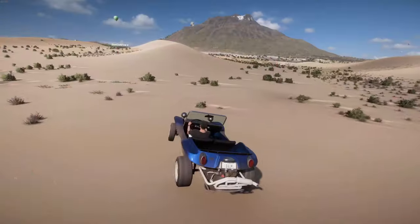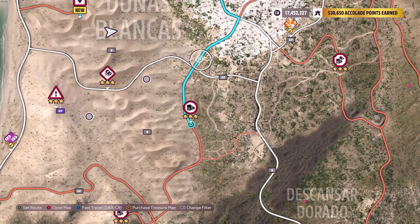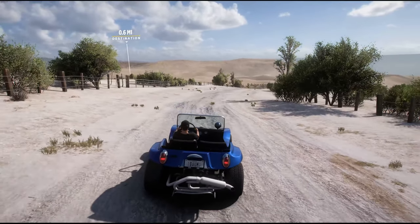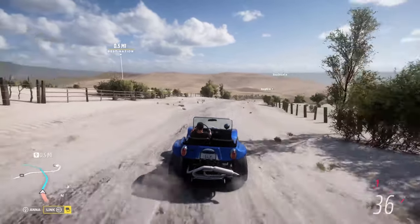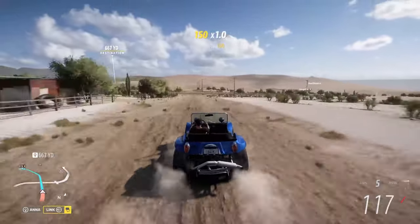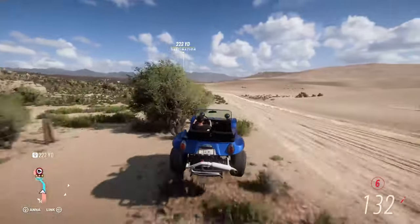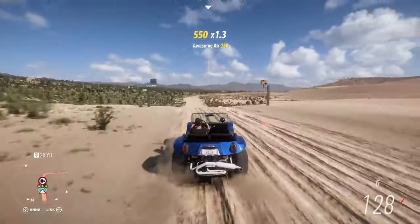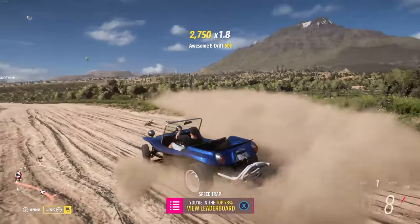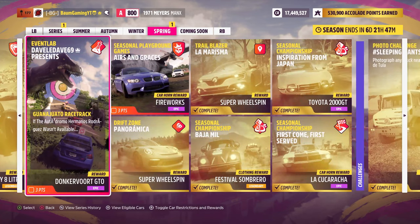The last step is to earn two stars on the Dust Bowl speed trap. I needed to figure out where that is — right here. We need a hundred miles an hour, and I think we'll be able to do that pretty easily. Two stars at a hundred miles an hour — relatively easy to do. That completes the weekly Forzathon challenge, easy enough.